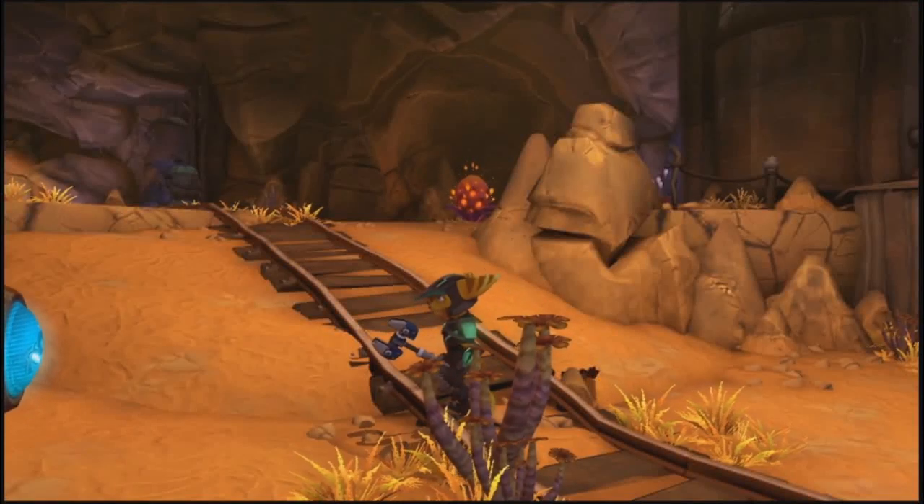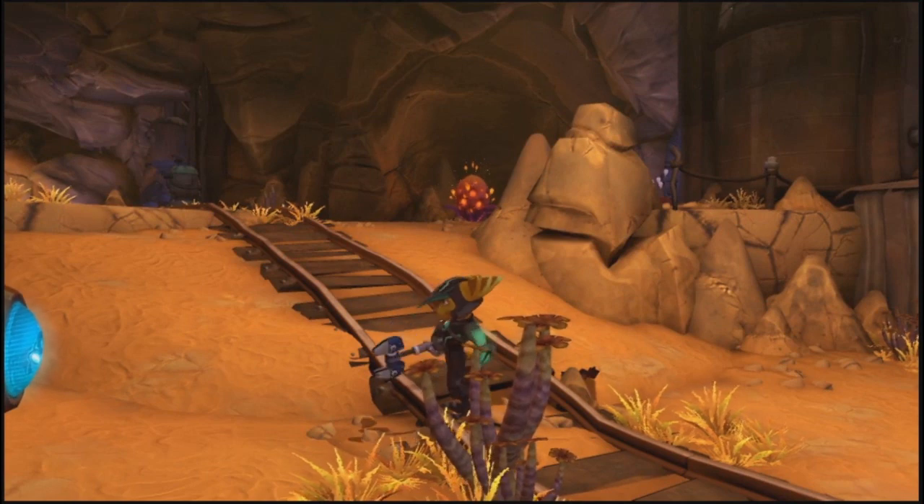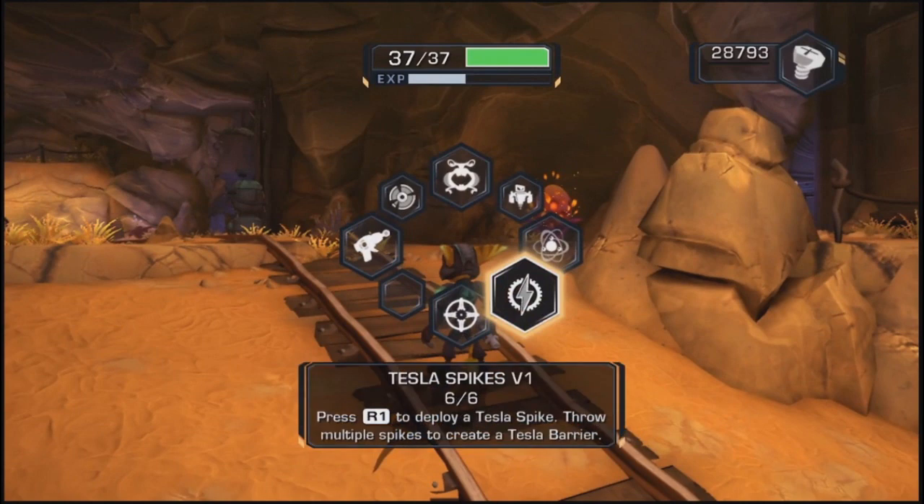Hey everybody, the Bonga's back. Welcome to part 10 of Let's Play Ratchet and Clank Future: Crack in Time. We are in Krell Canyon and we gotta find this Obsidian Eye.